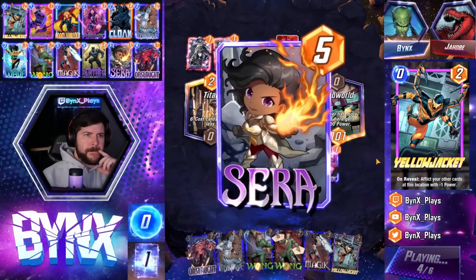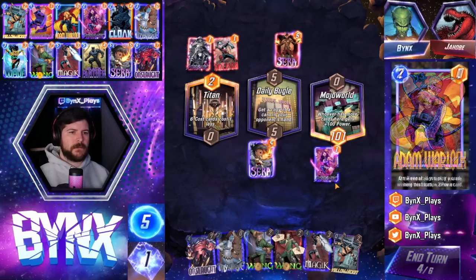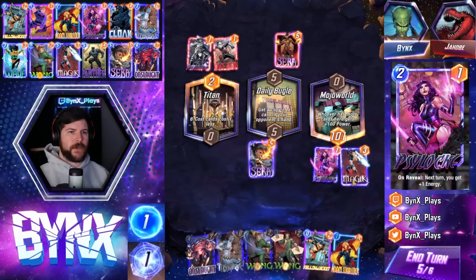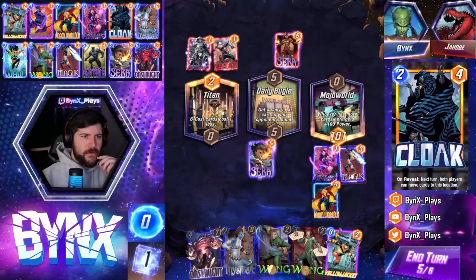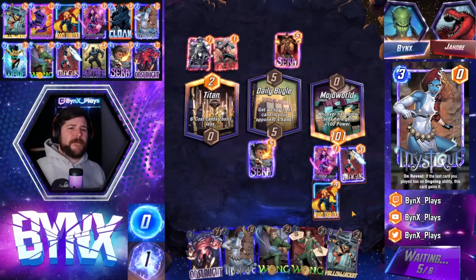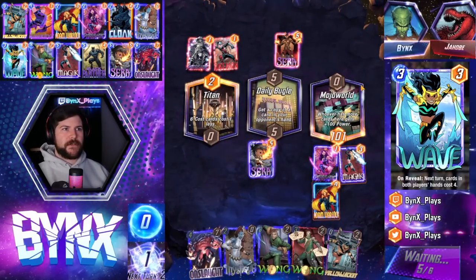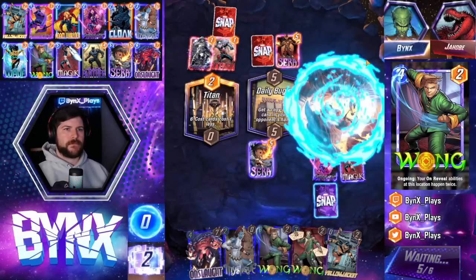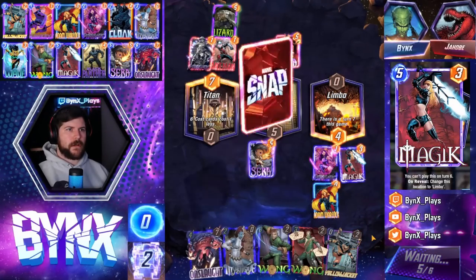We need Cloak in two draws and Black Panther in three draws, and we can actually get this off — which is pretty crazy. So if we go magic, Adam Warlock here, we're going to have two chances at the Cloak draw. It's going to be like a 50-50. We might get it right here, chat. This is kind of crazy — unless they do any kind of disruption. We're going to have two draws at this Cloak. If we get the Cloak, we almost guarantee it.